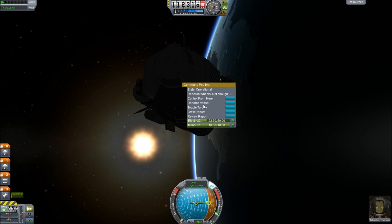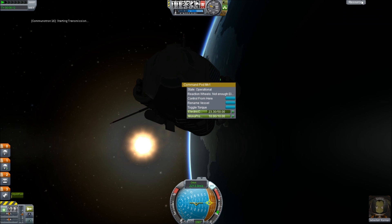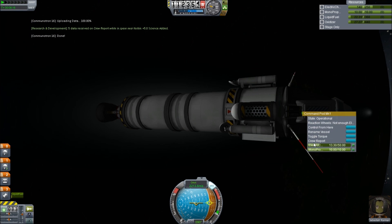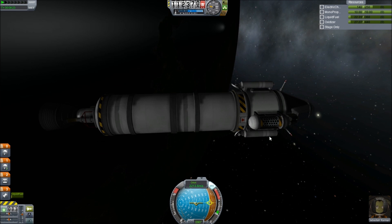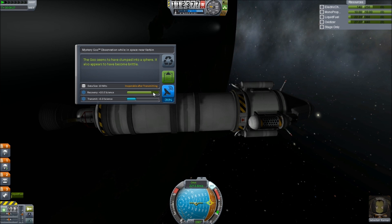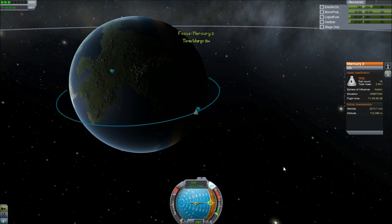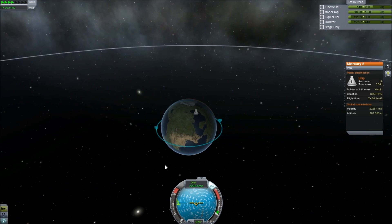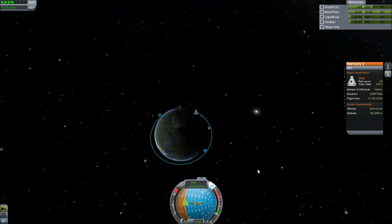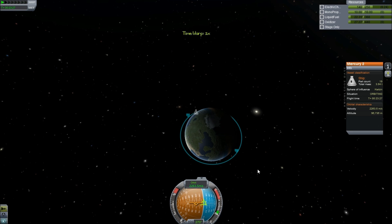I suppose we'll transmit that - not that, I want to transmit the crew reports because we have plenty of room for it. The thing is you don't want to transmit the science from the goo canisters or the materials bay because it's less efficient. If I review the data it's got a recovery science gain and a transmission science gain, so basically you want to recover it because it's just better. We might as well because we're not going to be using the goo things again while we're up here. So what we will do is warp around. I want to see if we can land somewhere near the space centre, or maybe I'll just try and land in the sea and then we'll do some sea science. About here I think, and then we will point retrograde - that's backwards in space talk.